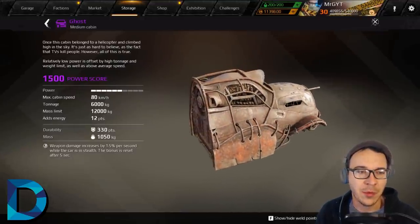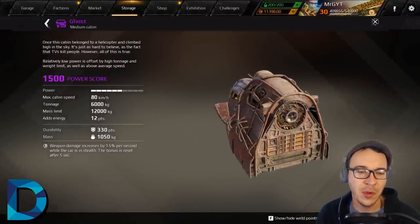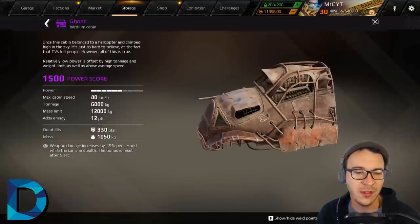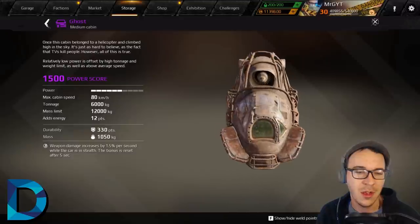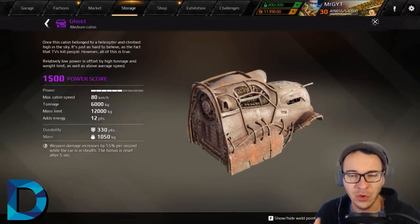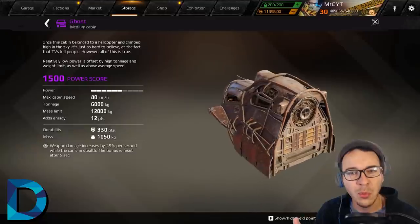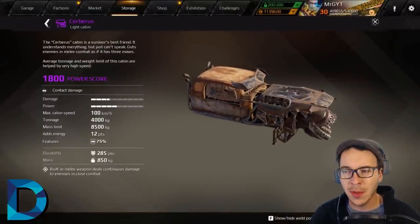On to D-rated epic cabins. The Ghost cabin is based off a helicopter cabin — it's a medium cabin, but its perk is complete garbage. Weapon damage increases by 1.5% per second while in stealth, reset after five seconds. You might get a seven or eight percent damage boost if done perfectly, but other cabins do the medium cabin job better and are way easier to build around. The weld points on this cabin are an absolute nightmare.